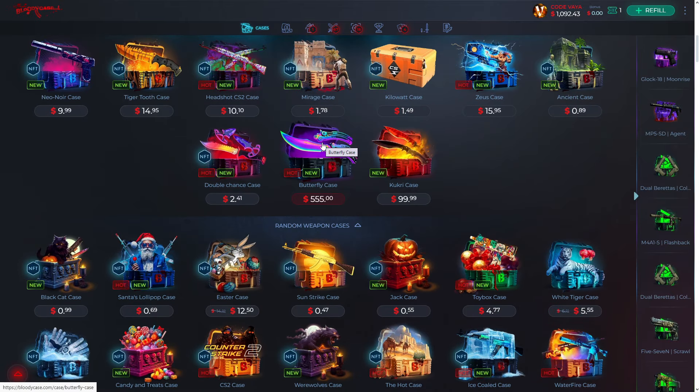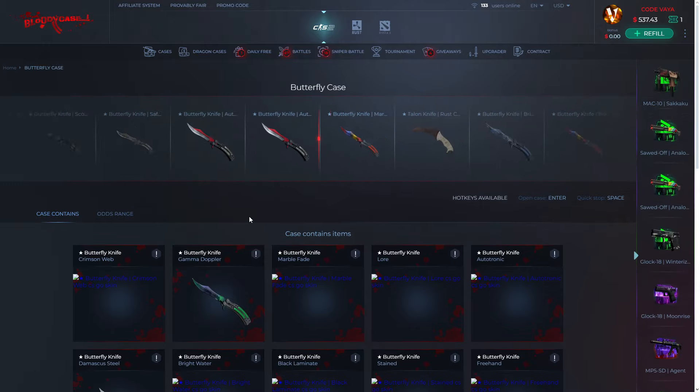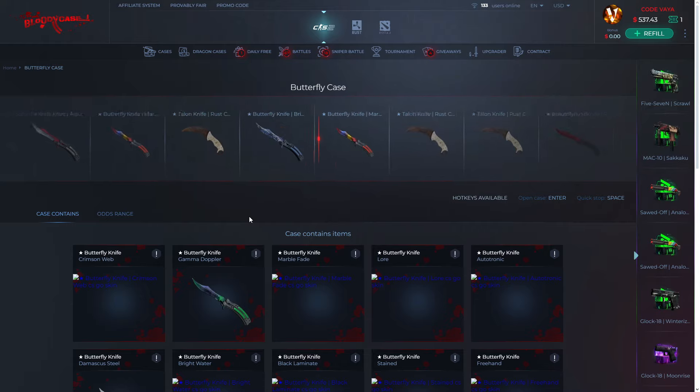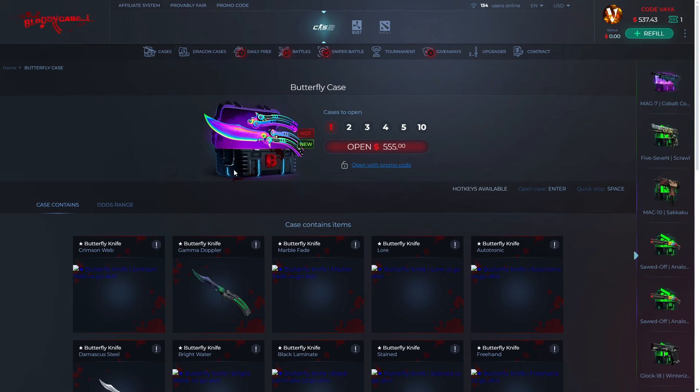Let's start with this butterfly case which is $555. We currently have almost a thousand. Let me start the video with this insanely priced case — and we get a Talon Knife Rust Coat. I'm going to keep that knife.